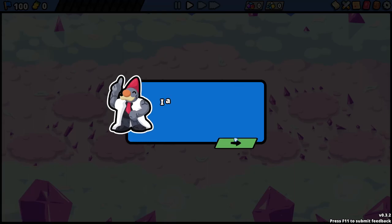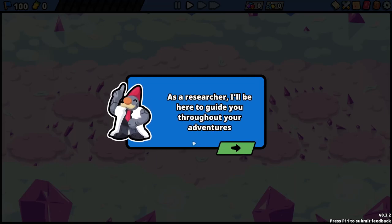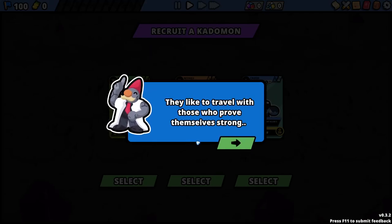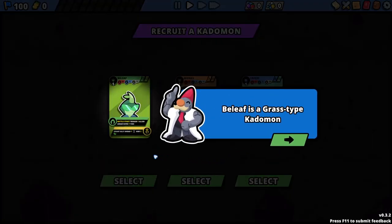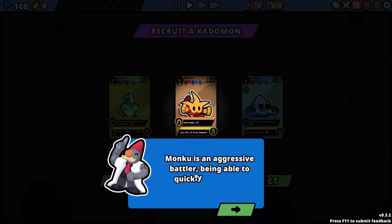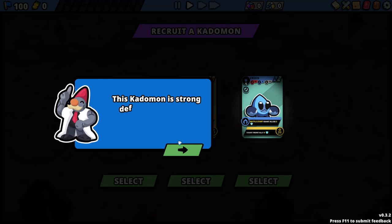Welcome to the world of Kaidomon. I am Professor Noc, but people just call me Profesok. As a researcher, I'll be here to guide you throughout your adventures. This world is filled with mysterious creatures called Kaidomon — they like to travel with those who prove themselves strong. I've collected three rare Kaidomon: Belief is a grass type, good at supporting allies; Monku is a fire type, an aggressive battler able to counter attacks; and Krizz is a water type, strong defensively, able to protect itself and allies.